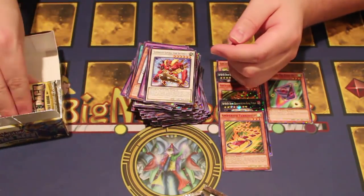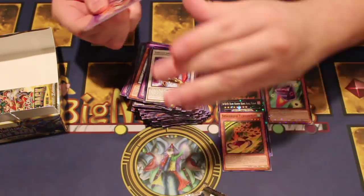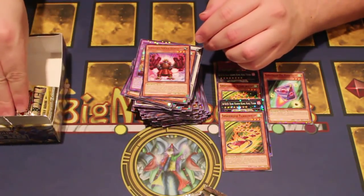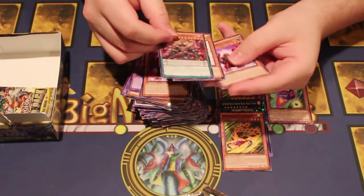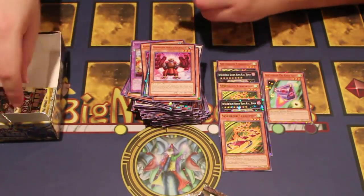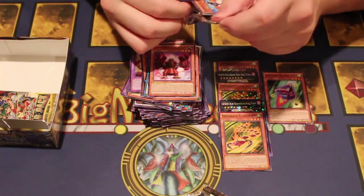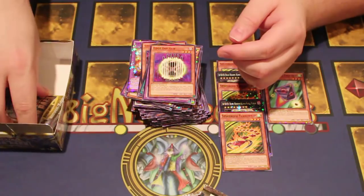Kama and him. Melodious Yoko. More Hamzimmer. Abyssking Ragnarok, Melodious, and him. Performapal guy and Edge Imp.